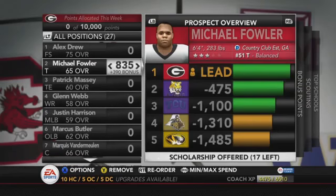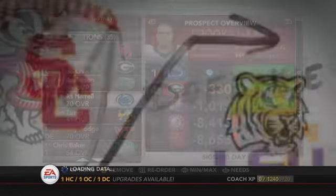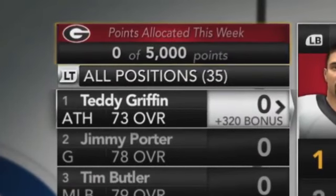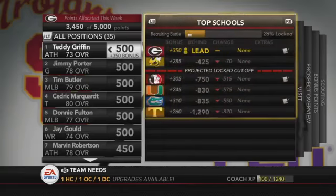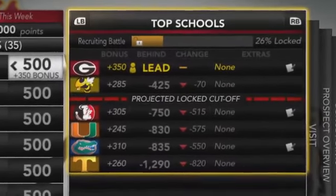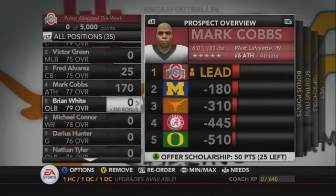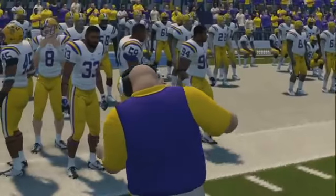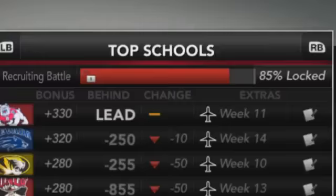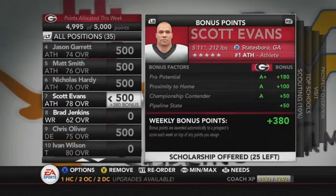The article mentions that you have a separate pool of points for scouting, which is basically like last year where you had a couple of hours each week to spend on scouting players — but now everything is called points instead of minutes. They haven't shown scouting in the trailer, and I looked on their website but can't find it, which to me might mean it's exactly the same and they're only showing the new things.